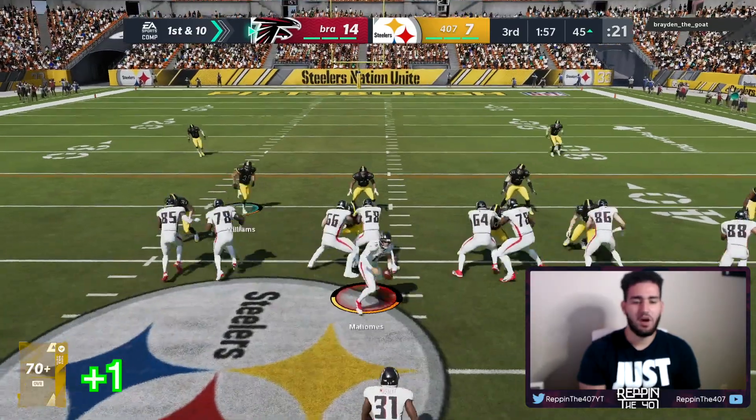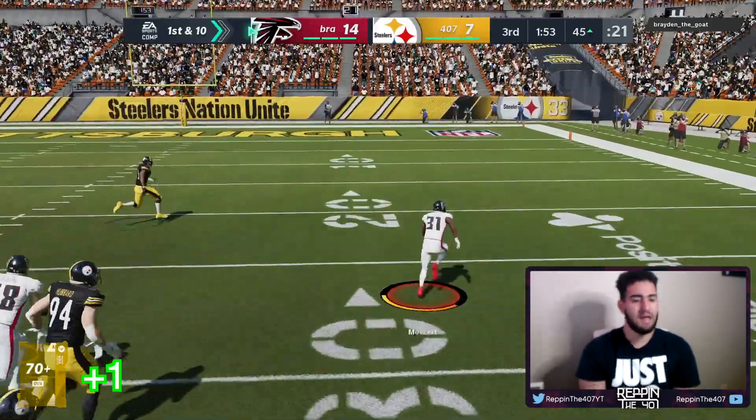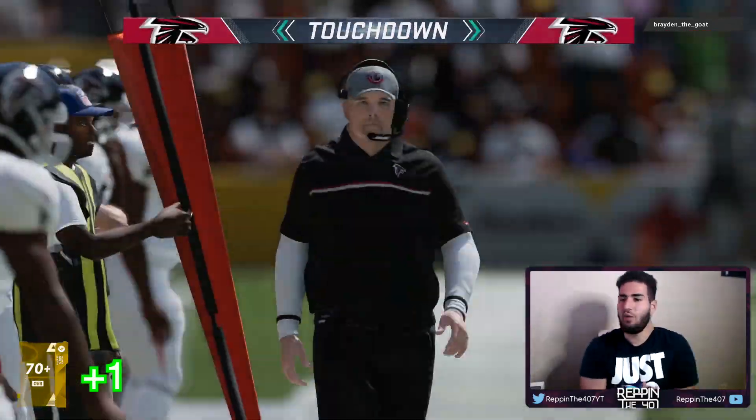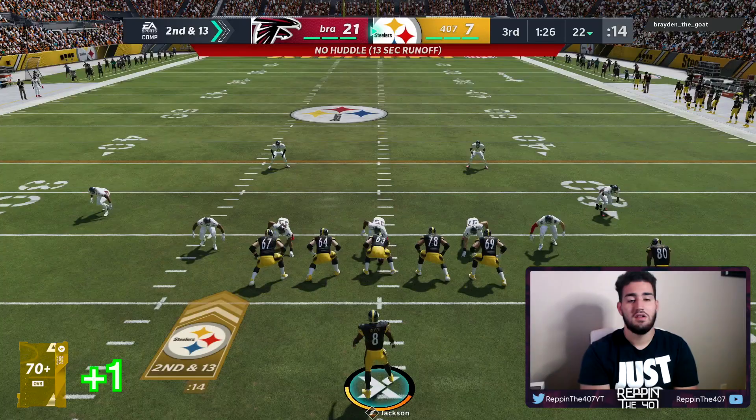Back on defense — we just need to get a stop because offensively I can't do much. He didn't even try — I pressed the hit stick and he didn't even try to hit stick. He scores a touchdown — like what is this for if you're not going to do anything?